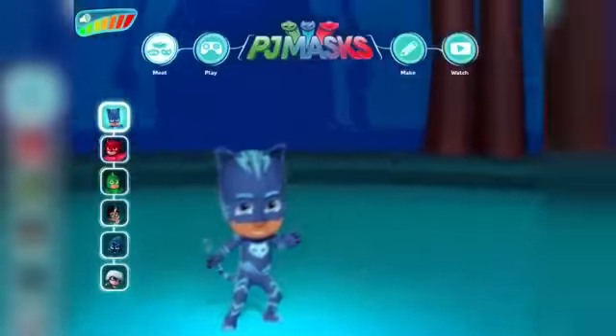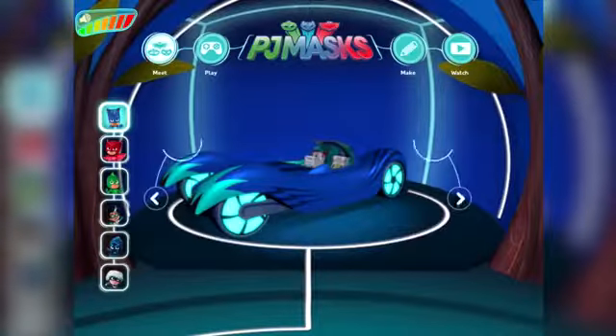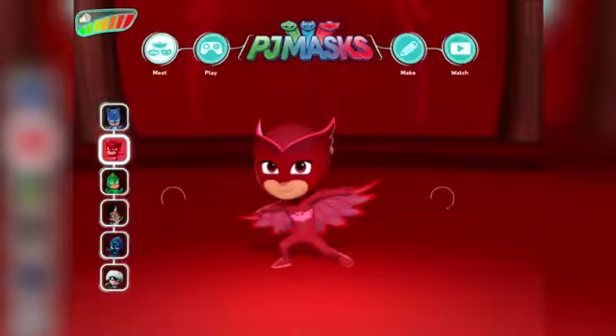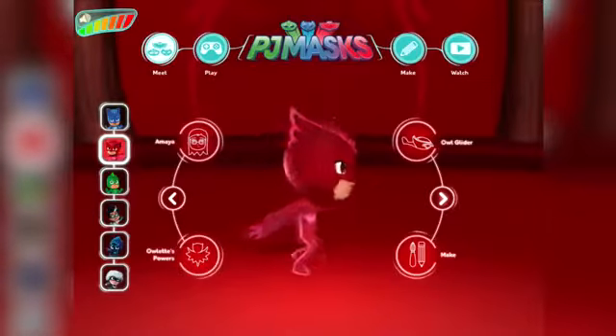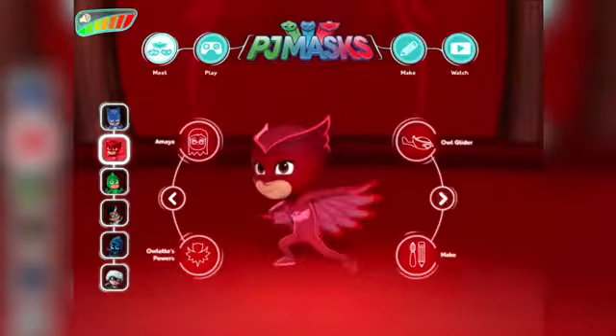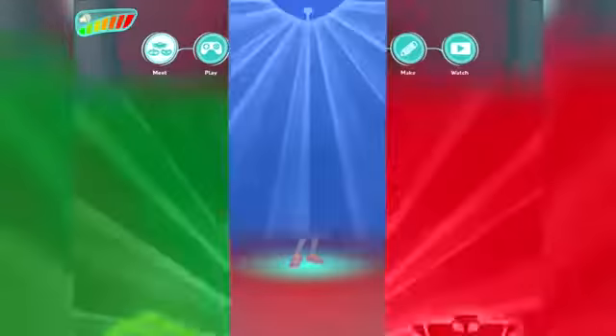You can even have a look at the cat car. Owlette is still here - pop back to see Owlette, slightly updated visually. Nice spin - you can look at those wings on the back. We've got Amaya as well, and we carry on to Gekko.